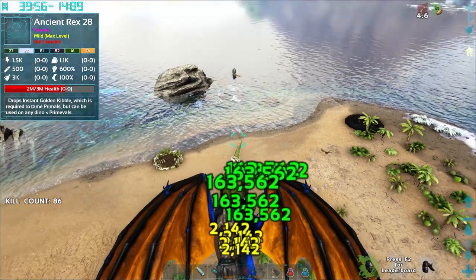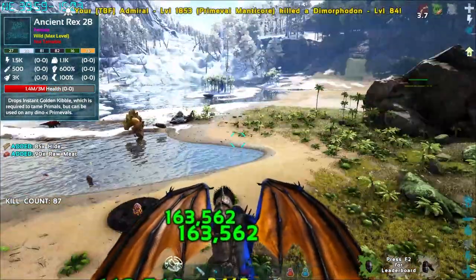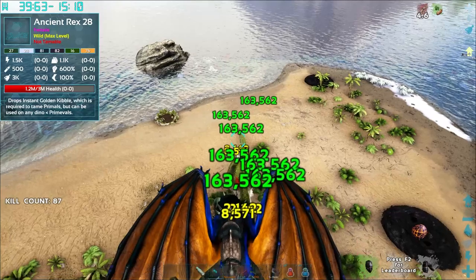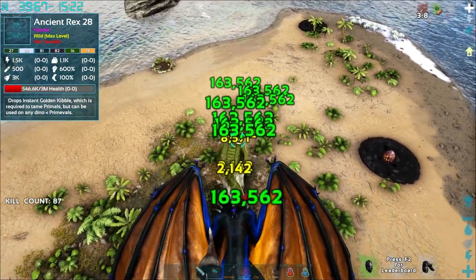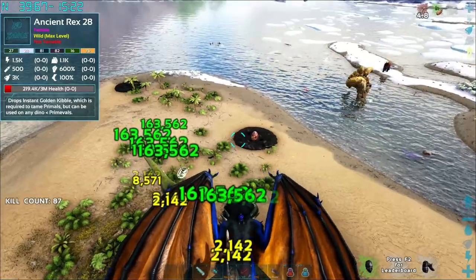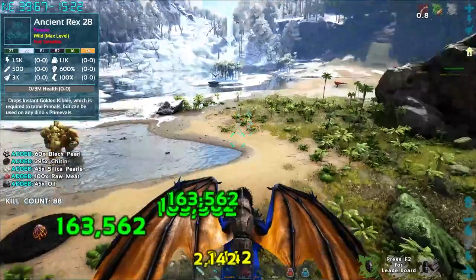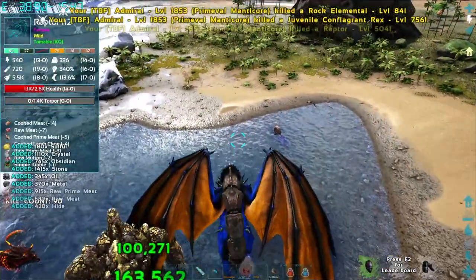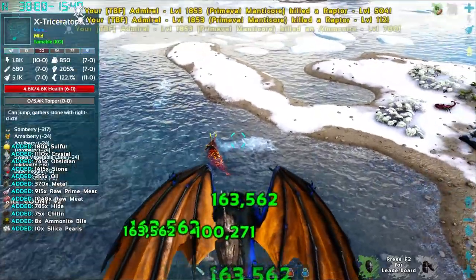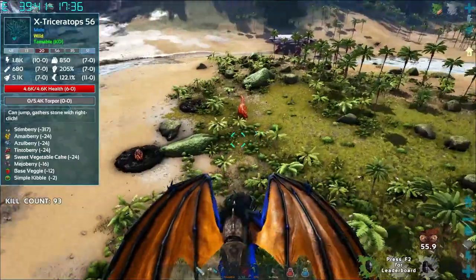After we finish these pseudo bosses, we've got to take on the actual bosses. We need to do the boss arena here in Pugnation, which is really cool. It's enclosed — it basically locks you in and locks everyone else out so you're not going to wreck everyone's base. Very cool. This manticore is pretty good. We're going to go ahead and turn him into the scorpion now.